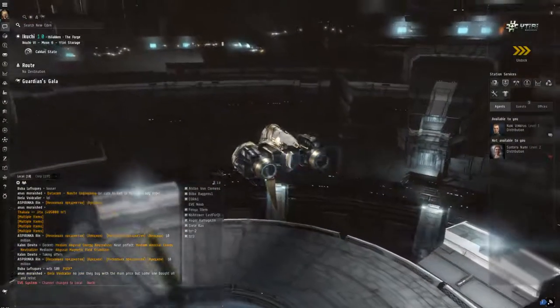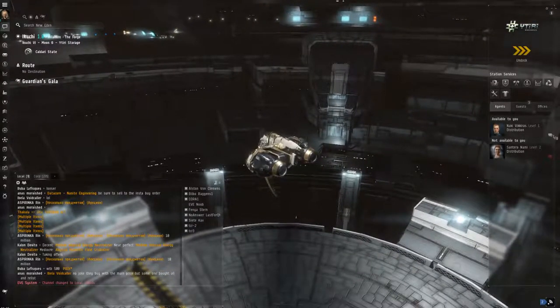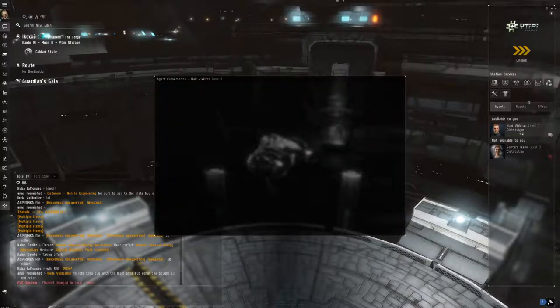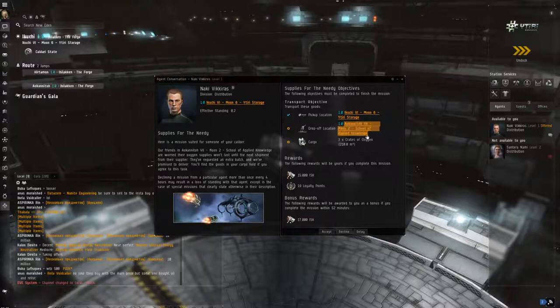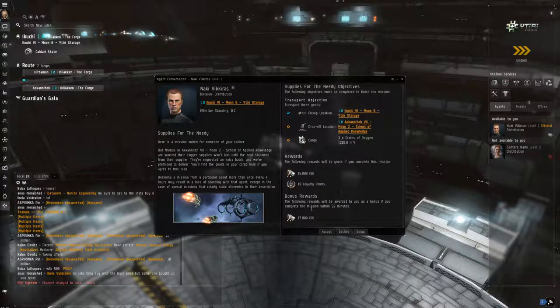Here we are in the station - it was just one jump. Similar to what we discussed: to accept the mission, over on the right you'll notice a level one agent available. One thing to note about missions is it will say take this object from point A to point B - I set the destination, it's about three jumps away. I can also pick up the other items here. Distribution missions are not going to make you that much money - it's only like 20,000 to 30,000 ISK - but it will give me loyalty points and standings with the corporation.